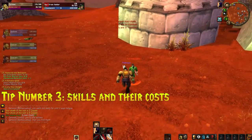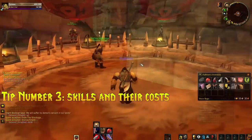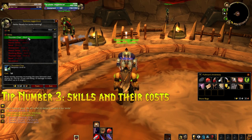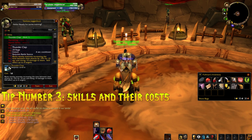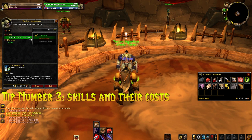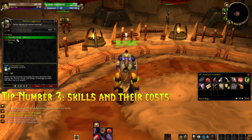Tip number three: don't buy skills you don't need. I covered this in my previous video, but — hunters, do you really need Distracting Shot? Warriors, do you need Thunderclap? These skills cost money. If you're going to use them, fine, go ahead. But a lot of the time I see people buying skills they don't actually need. Just save yourself some money and only invest in the skills your character is actually going to use while leveling. Once you're at end game and raiding you can go all out, but just until level 40, only buy the skills you need.